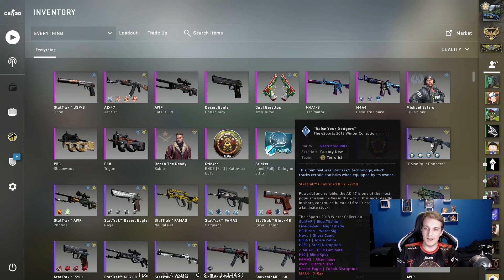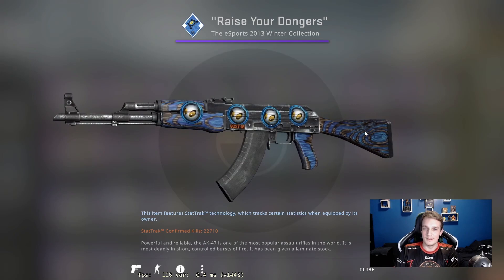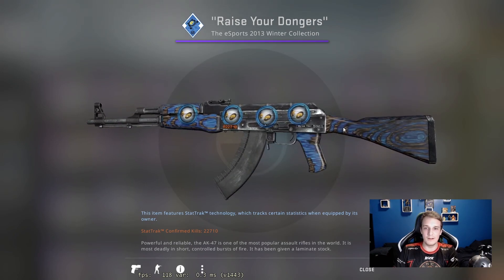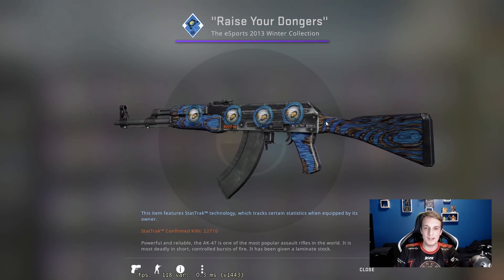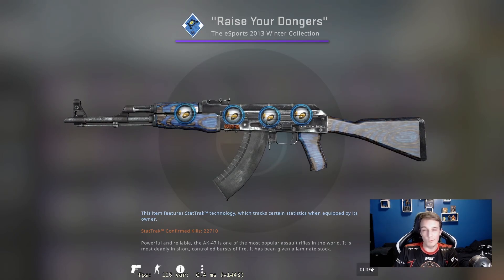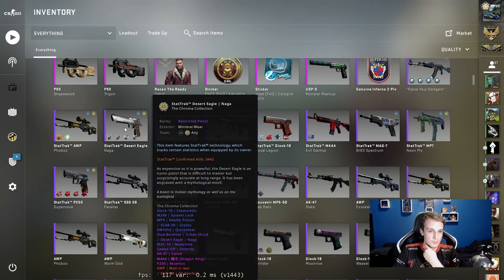And now for the biggest meme gun in my collection hands down — the 'Raise Your Dongers' AK-47 Blue Laminate with four Dignitas stickers on it. This is a reference to a League of Legends meme involving Imaqtpie and Scarra back around 2013-2014 when Dignitas was quite high up in the League of Legends tournament standings. Aptly named, I've racked up 22,000 kills on that. Before it, I had a StatTrak factory new AK-47 Elite Build, and I moved the StatTrak over into this gun — which was originally a drop from a case opening.